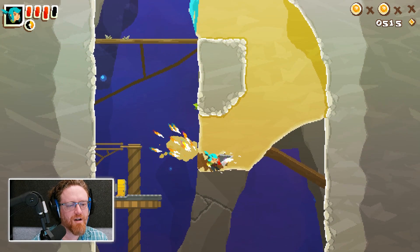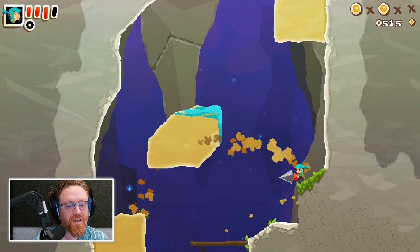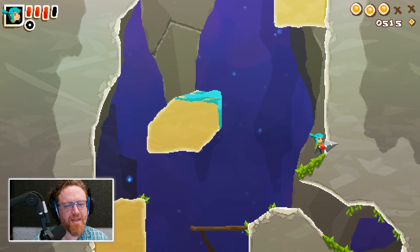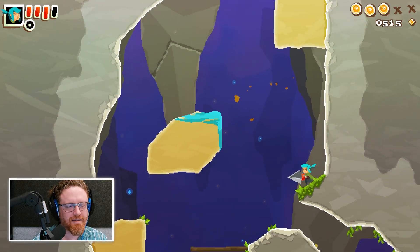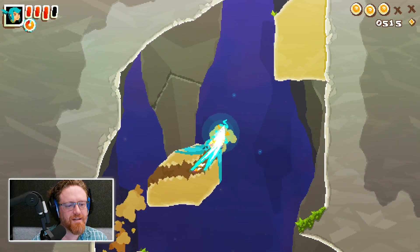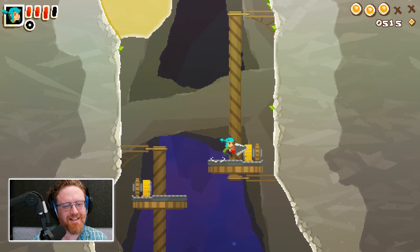I'm looking for maybe more cracked stone. Right there — there it is! That cracked stone is actually pretty subtle. I wouldn't be surprised if someone with, say, difficulty seeing might genuinely not be able to parse that difference. I wonder if they've considered an accessibility feature or something.